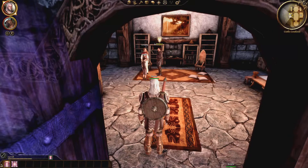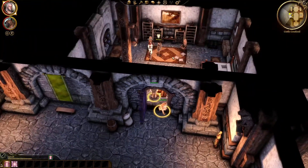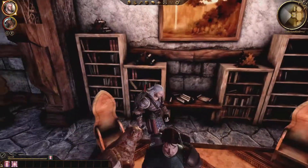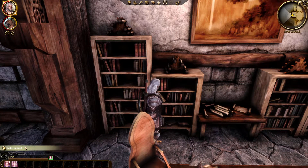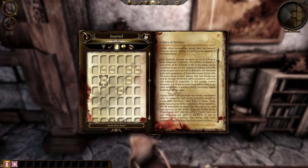Lastly, as you progress through the story and enter Fergus's room to say your farewells, there is a book on a shelf behind him and Oriana that you can interact with to acquire the Codex entry, Politics of Ferelden, with 50 experience points. Here we learn Ferelden's seemingly unorganized and outdated political system and hierarchy.